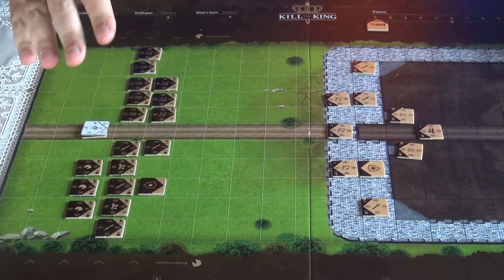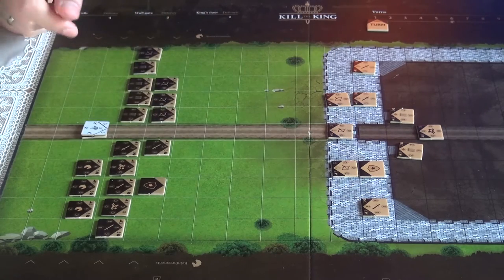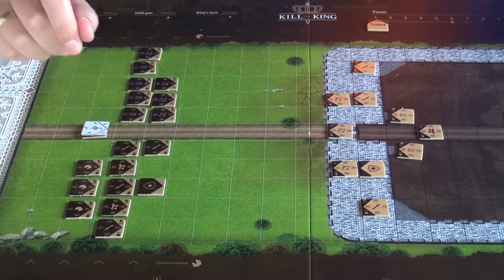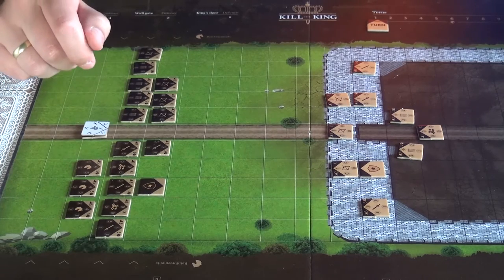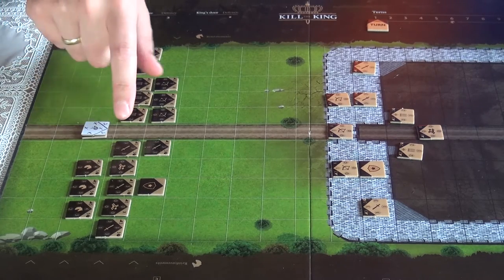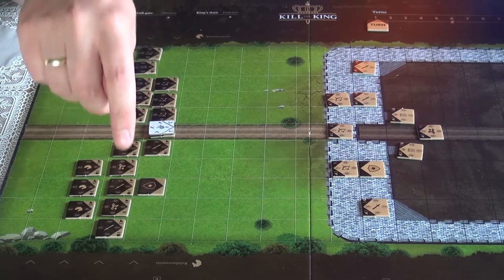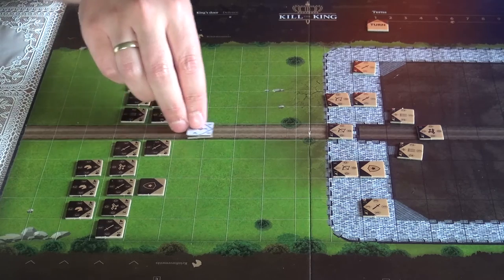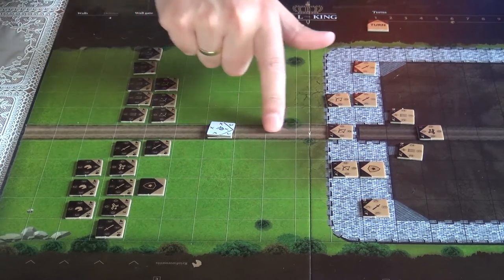After turn one, there probably is no fighting at all because there's too much range. Unless maybe you have a leader who can both move and fire at the same turn, because the catapults cannot move and fire on the same turn. Let's say the catapult was on the road — they can go one, plus one extra since it's on the road. But they can't attack this turn because there's too much range.